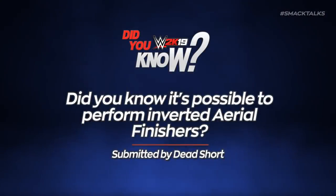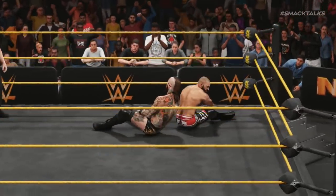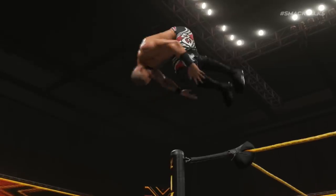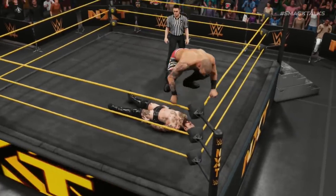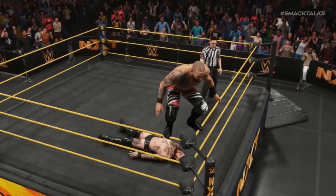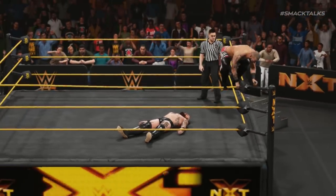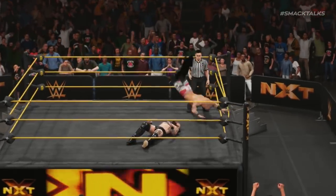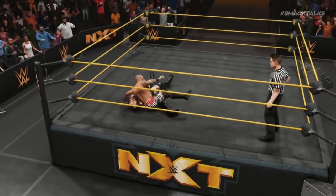Did you know it's possible to perform inverted aerial finishes? This one comes from Dead Short, who reveals the ability to perform inverted top rope aerial finishes that see front-facing moves such as Ricochet's 630 Senton performed backwards, leading to some crazy yet epic-looking results. To pull this off, all you need to do is hold R1 on PlayStation or RB on Xbox when climbing the turnbuckle, as this will see your Superstar climbing it whilst facing the crowd rather than facing the ring. Once on top, press the finisher button and watch as the move pulls backwards, giving you a new variation performed from the opposite direction.